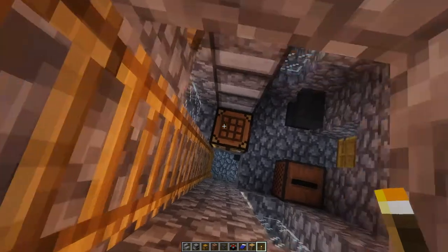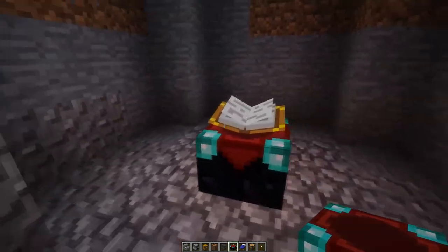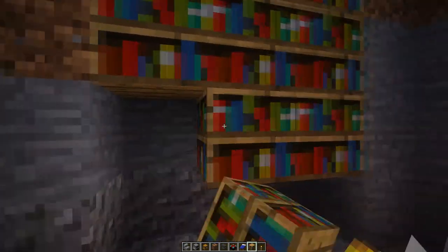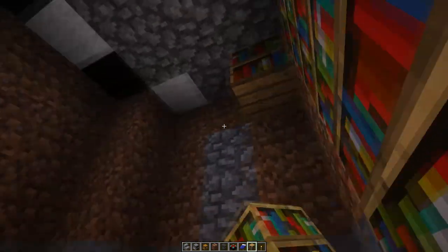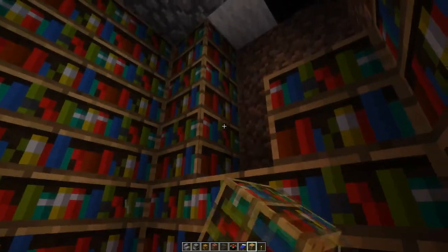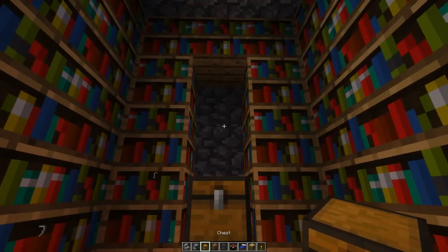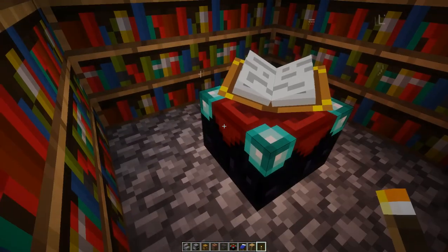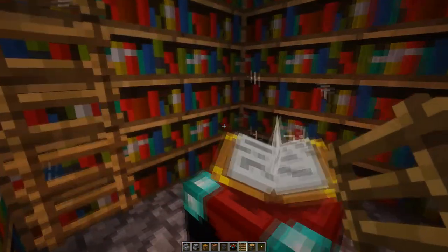Then we can go down to the basement and complete that. Here is going to be an enchantment room so put a torch down there and then an enchantment table on top. On the walls on the side we are going to use some bookshelves. You don't need to fill all the walls with bookshelves — you just need 15 bookshelves. Since I am in creative I am just using them like this because it looks better; you can use 15 at the bottom and fill the rest with cobblestone. On the side we should have a chest so you can store lapis lazuli, enchanted books or weapons inside. Finish the ladders going downwards and you can get in and out quite easily.